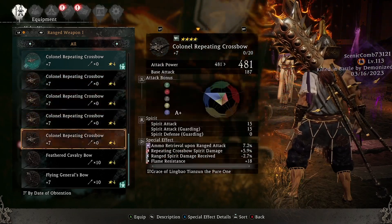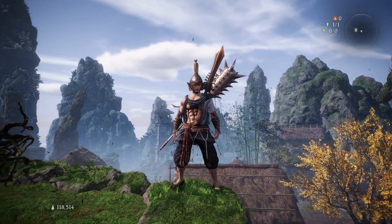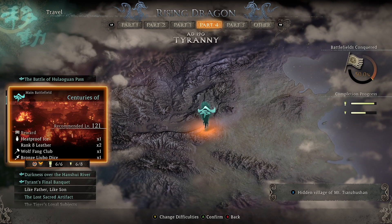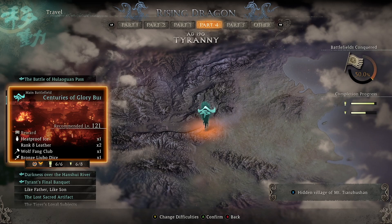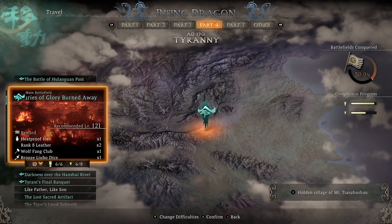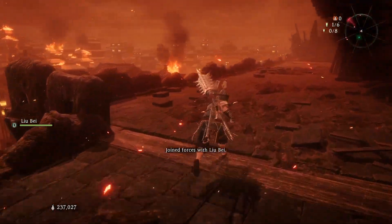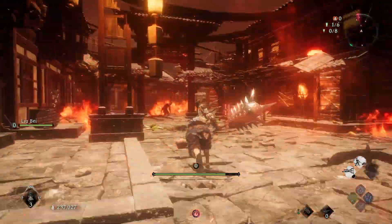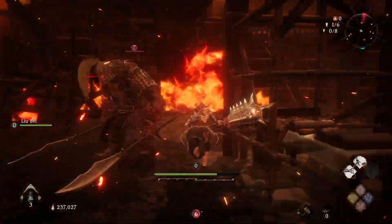First things first, I think you should start with crossbow farm because crossbows can unlock the next dimension in build crafting. Those can mitigate requirements to use two gear sets at the same time. Let's start with the bows — you can farm at the Centuries of Glory Burn It Away mission. Fairly quickly, in one minute, you will get a guaranteed one 4-star bow with a random perk or part of the gear set buff.